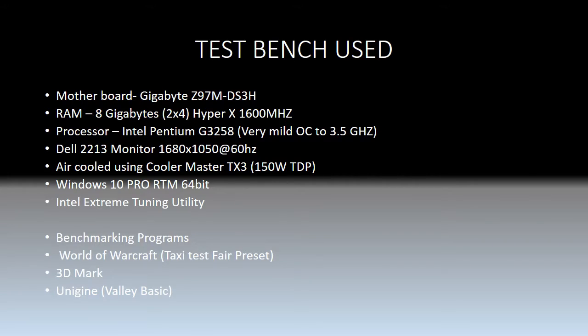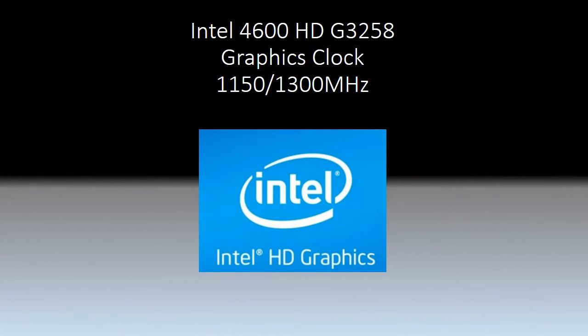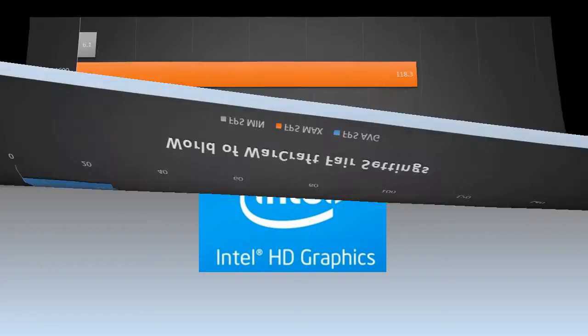The test bench is a little $500 computer I purchased recently. It's a Gigabyte Z97 motherboard, 8 gigabytes of RAM, obviously the G3258. I do have an air cooler on it and I'm running Windows 10. The program I used was Intel Extreme Tuning Utility to overclock the graphics. The core clock is 1150, and I boosted it to 1300.